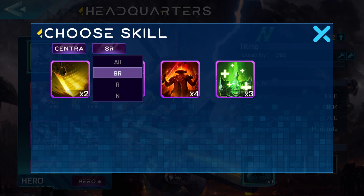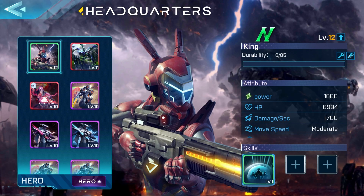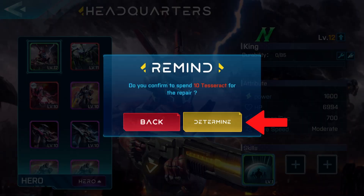Just note that heroes and troops fall in specific factions, and the skill card needs to be assigned to a specific faction to work. If a hero is unable to be selected for battle, check the durability and restore if needed.